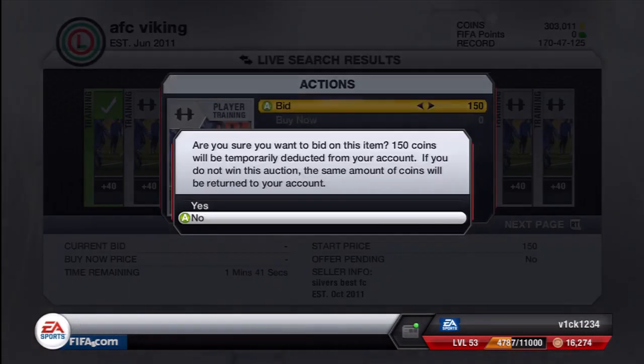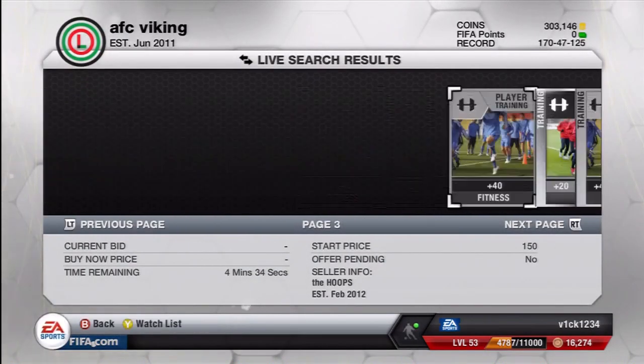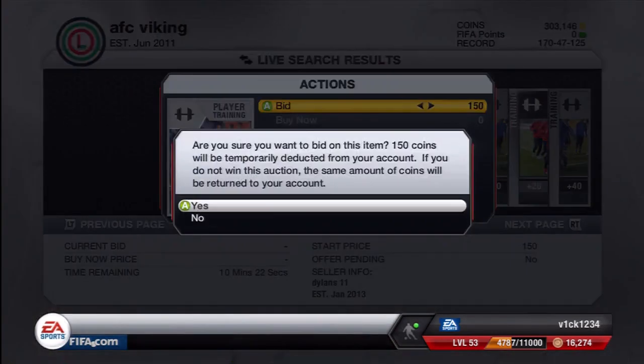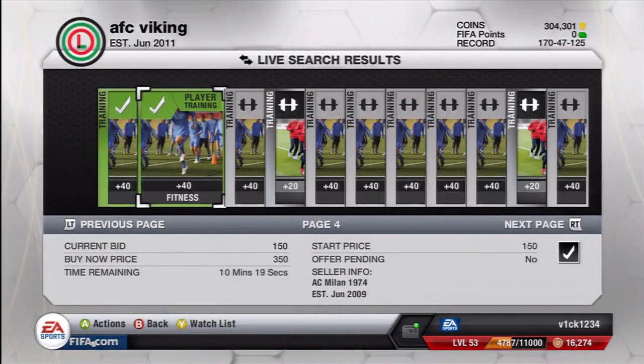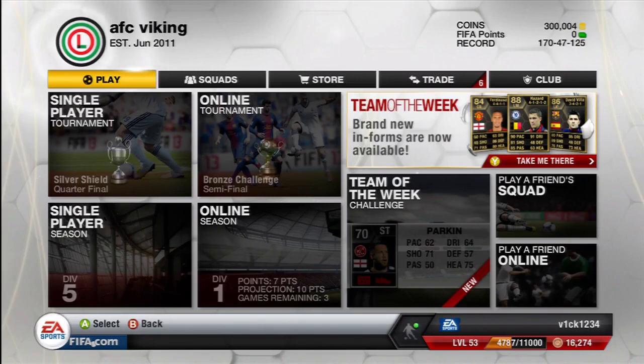Just keep going through all of them. Your watch list is really big so you can leave them sat there, scrolling through and making bids on the 150 fitness cards. It works basically because people aren't prepared to wait for fitness cards — they just want to buy them on buy now.